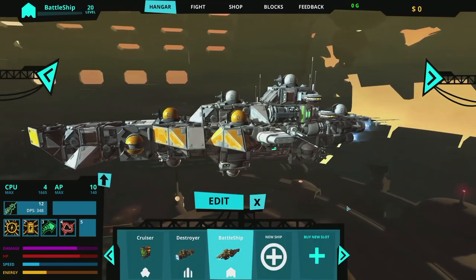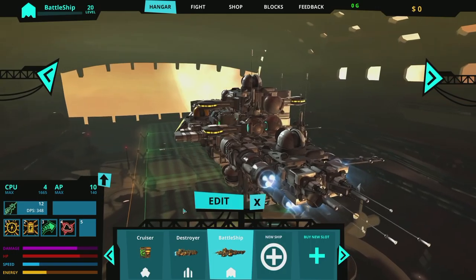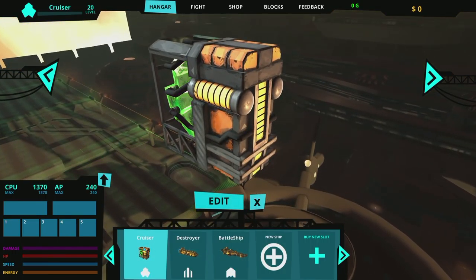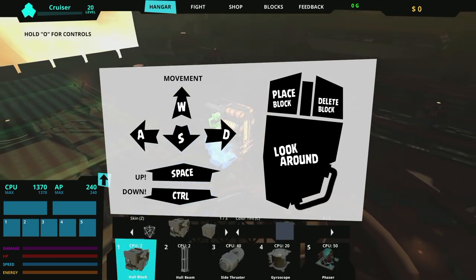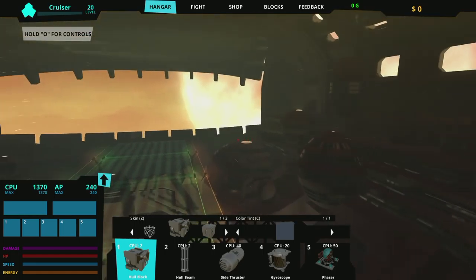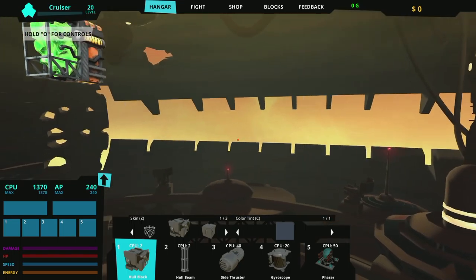Hey galactic junk pilots, I'm gonna show you how to build a kick-ass galactic junk ship — the basics anyway. Let's start with the most important block: the ship core. You can fly around the hangar using the keyboard and mouse, but focus on the ship core — it's the most important. If it goes boom, so do you.